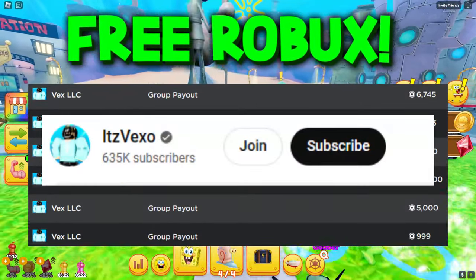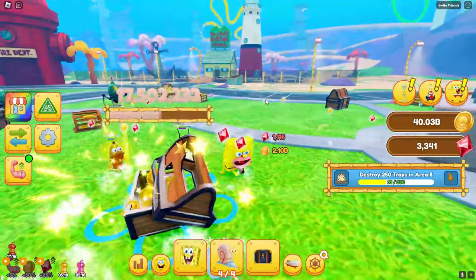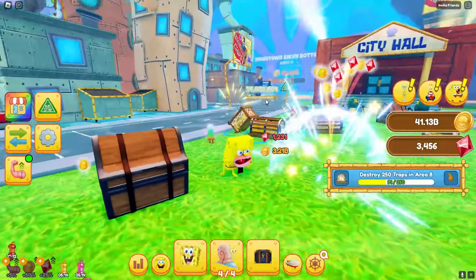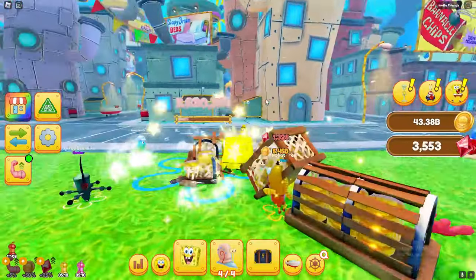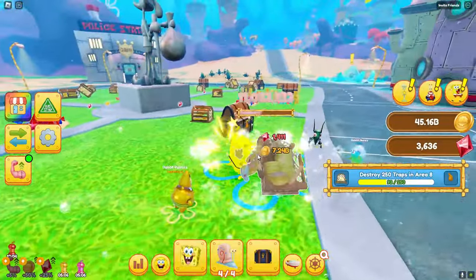Welcome everybody to Spongebob Squarepants Simulator. In today's video I'm going to be showing you guys how you can get every single morph in the game. There are a ton of morphs you can get — you can become Spongebob, Patrick, Mr. Krabs, Squidward, and Sandy.